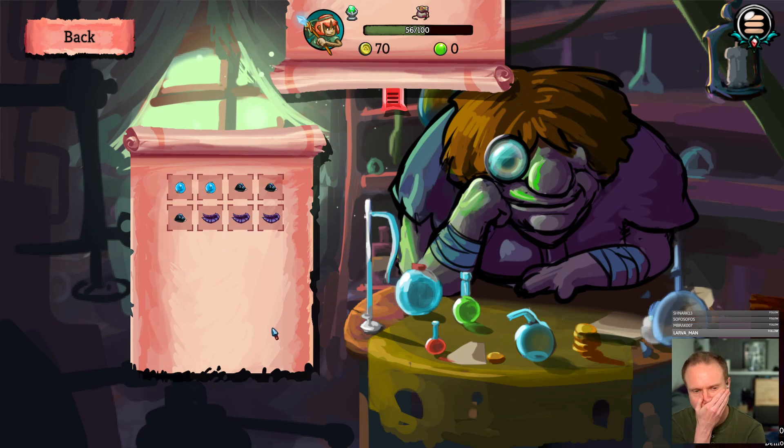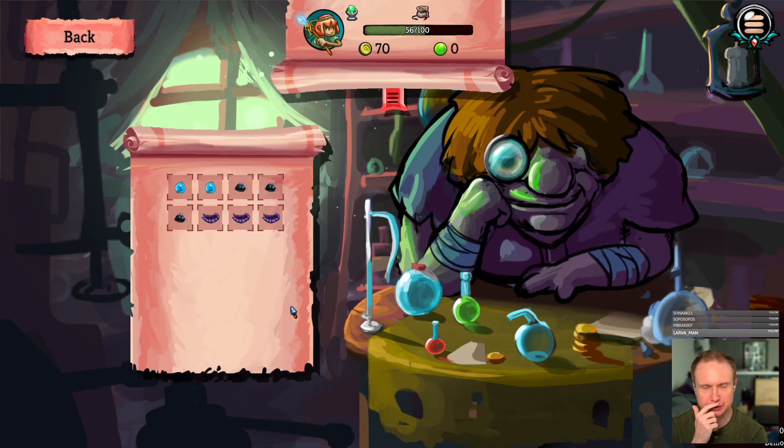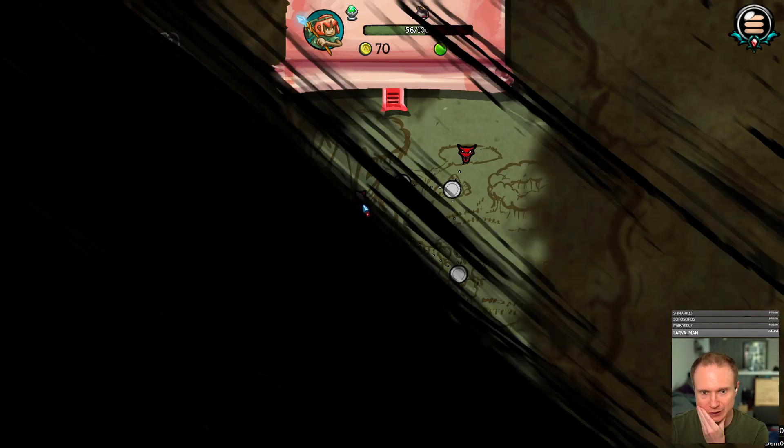This is our deck right now. I don't think we can go any thinner — or do we just want to get it to the point where we always draw exactly the same thing? We could remove these two, but is alchemist fire better? No, I don't think we can necessarily do that. We don't have a way to take advantage of that, so I think we just do the elite fight and see.